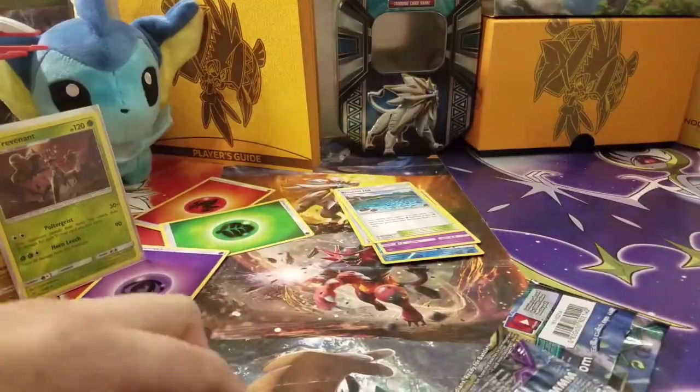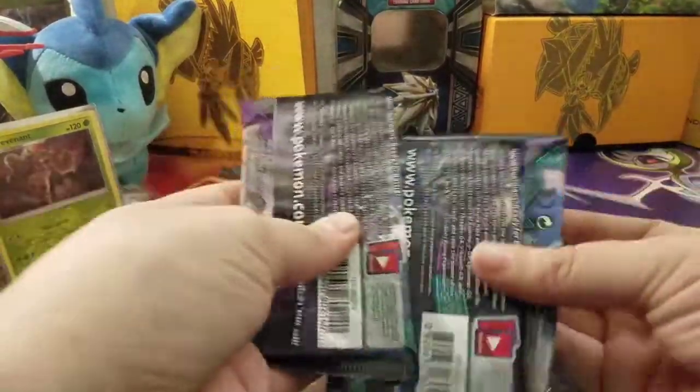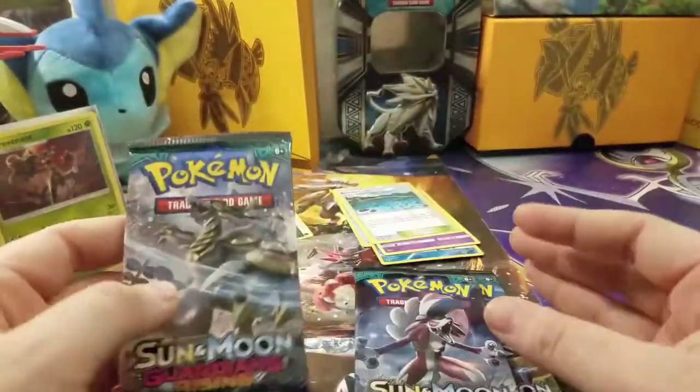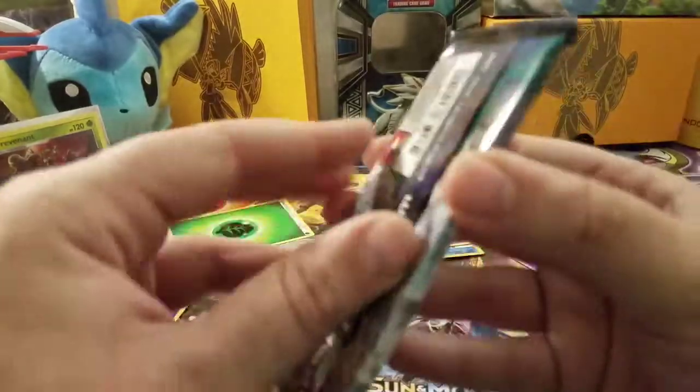The struggle is real opening these packs. Alright, three packs — we have Tapu Koko, Lycanroc, and Kommo-o. Let's start with you, Kommo-o.